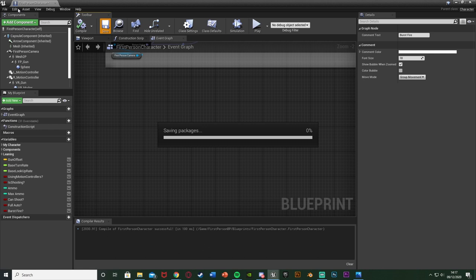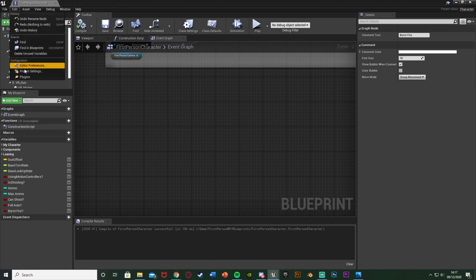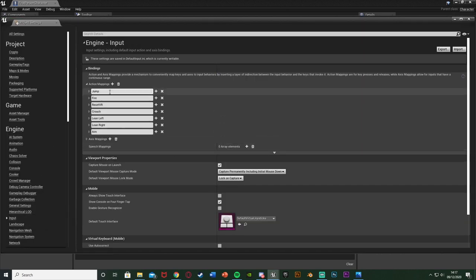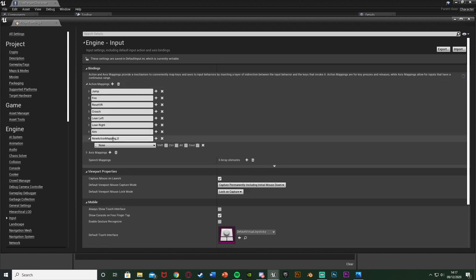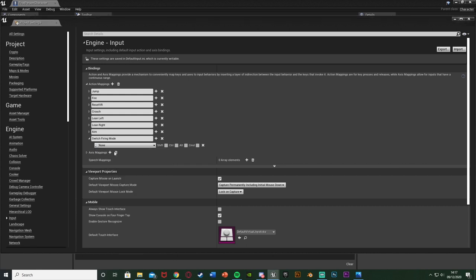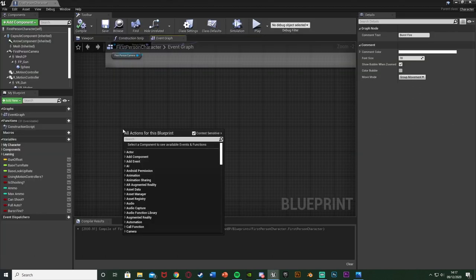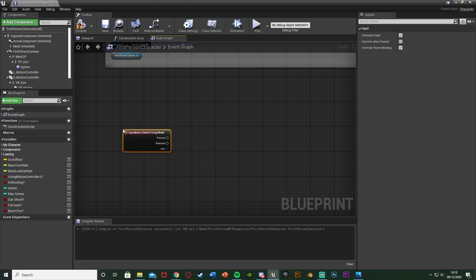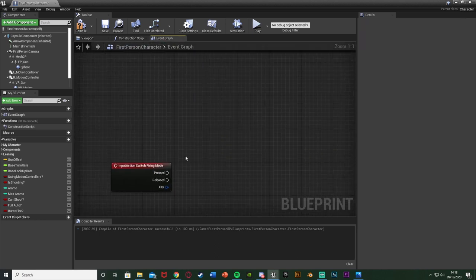To set up the input, go to Edit > Project Settings > Input and hit the plus action mapping. I'm calling mine 'switch firing mode' and assigning it to the B key. Once that's done, close it and back in the blueprint right click to call that action mapping - 'switch firing mode' - and this is where we'll toggle between the firing modes.